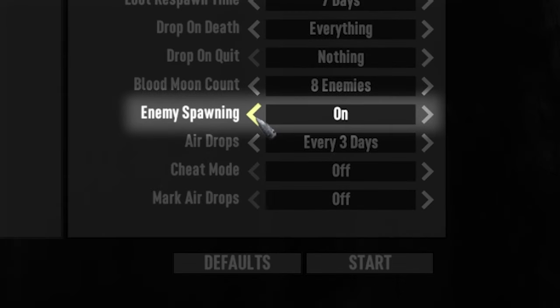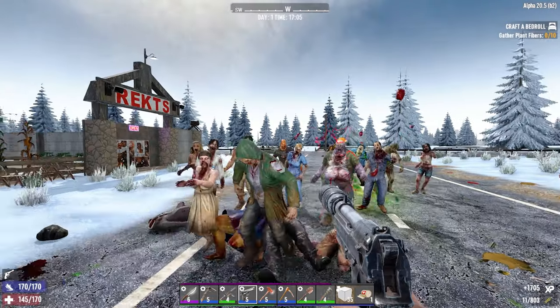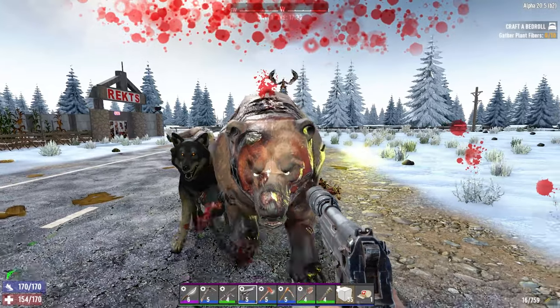Enemy Respawning turned on or off simply adds or removes the ability for zombies and animals to respawn in the world.